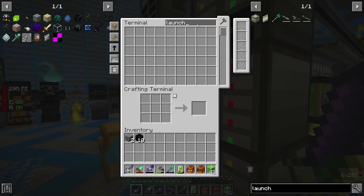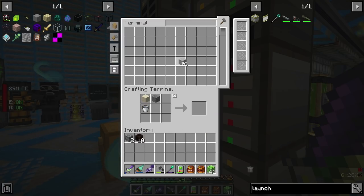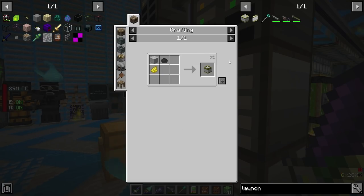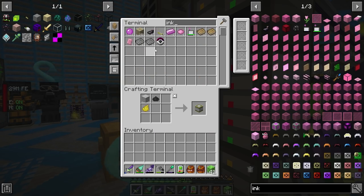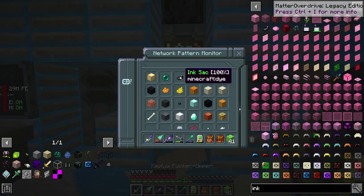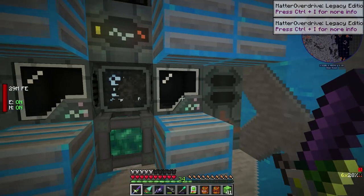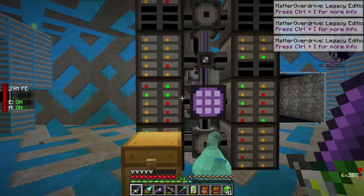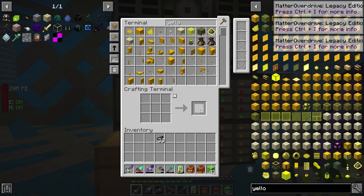Launchpad. I'm just trying to get that out of my head — what I just saw over there. I'm very concerned. Launch pad. This is gonna chew through my ink, isn't it? Yes it is. Do I have ink? Yeah, now I do.